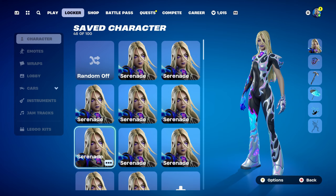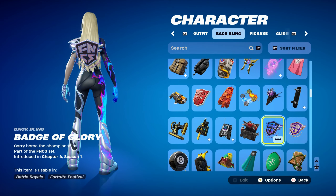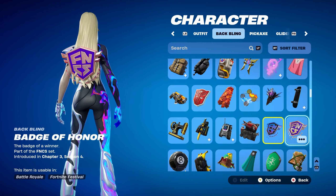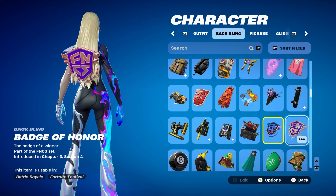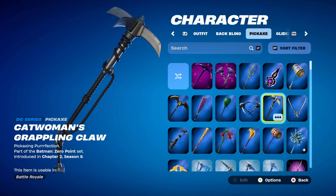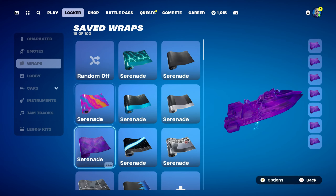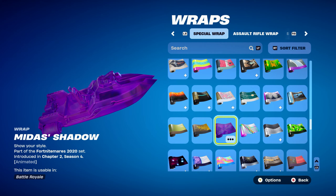Combo number 6 features an FNCS back bling called Badge of Glory, part of the FNCS set, introduced in Chapter 4 Season 1, used for the black and purple design. You can also use Badge of Honour for a purple or light purple and gold design. The pickaxe is Catwoman's Grappling Claw, a DC series pickaxe from the Batman Zero Point set, introduced in Chapter 2 Season 6 — it's Catwoman Zero's pickaxe, used for the black and silver design. The weapon wrap is Midas Shadow, part of the Fortnitemares 2020 set, introduced in Chapter 2 Season 4 — my favourite purple themed wrap, obtained by doing challenges in Fortnitemares 2020.